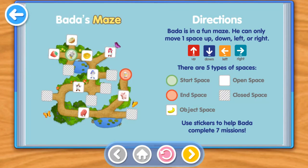Bada's Maze. Directions. Bada is in a fun maze. He can only move one space up, down, left, or right. There are five types of spaces: Start space, Open space, End space, Closed space, and Object space. Use stickers to help Bada complete seven missions.